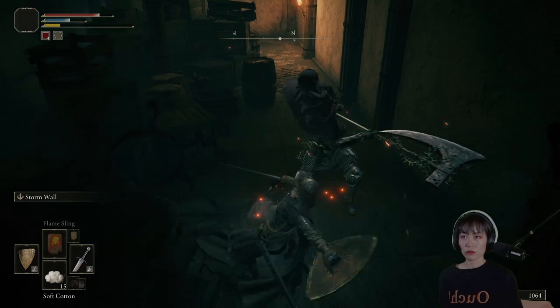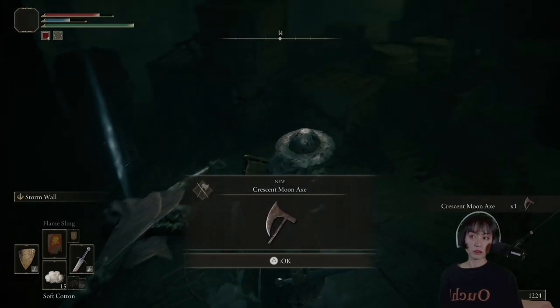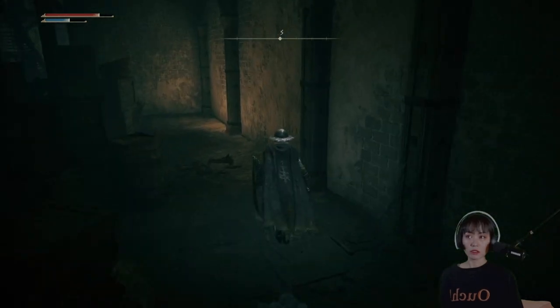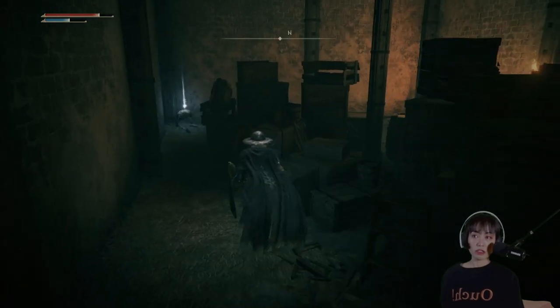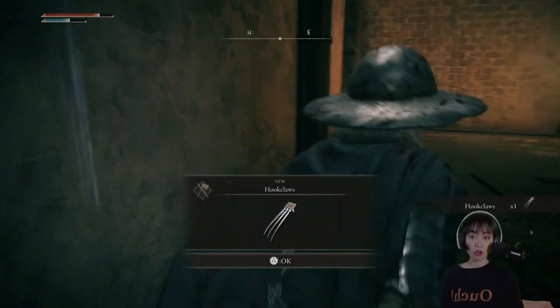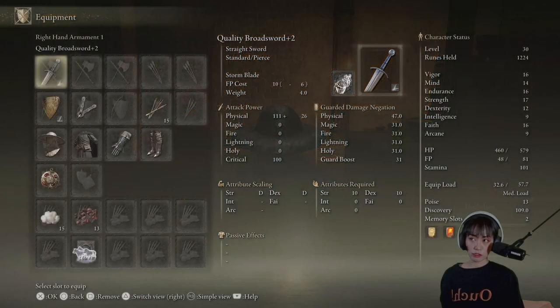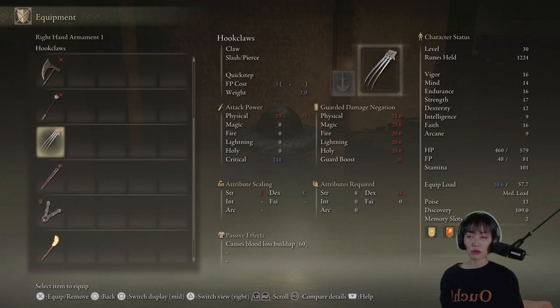Whoa, he's strong. I can use these heavy axes — I have a great axe which requires 20 strength to use. Hook claws, like the ones Wolverine used! There isn't much I can do with these weapons until I can raise my dexterity, but that's not really my priority.